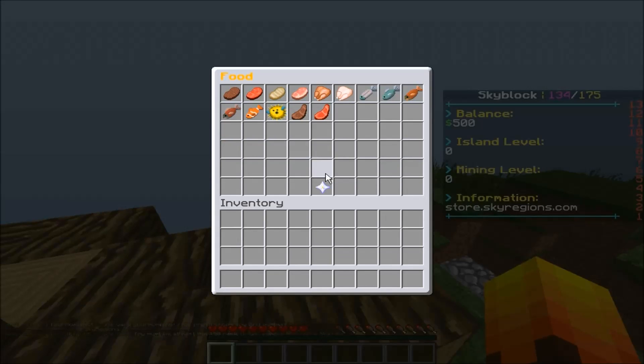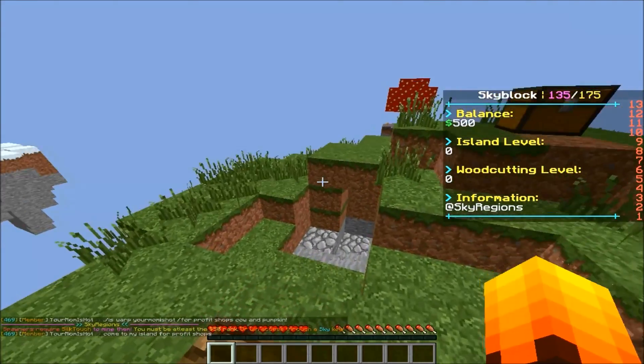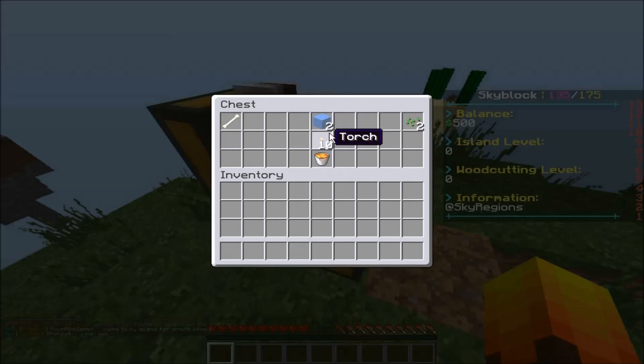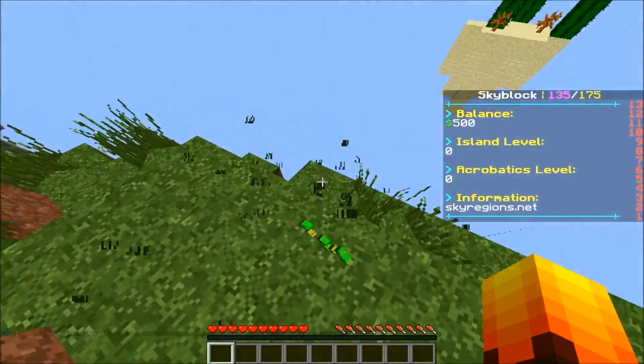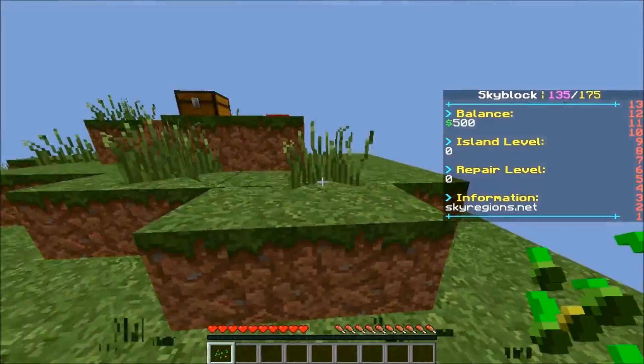The shop's still the same, still got spawners. I think they've added iron golems - I'm not really sure if that was there before. We've got these already, and I think that's a troll item because I don't think we actually need torches.